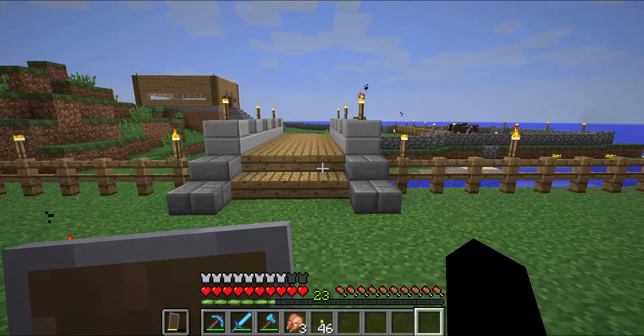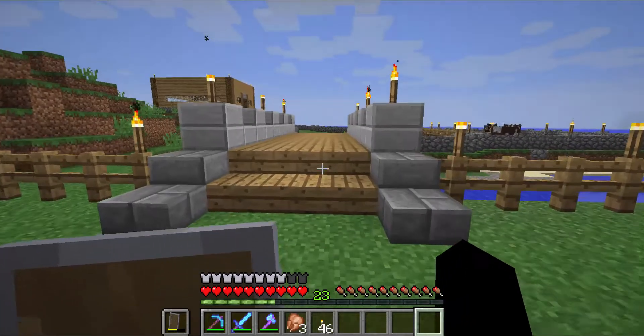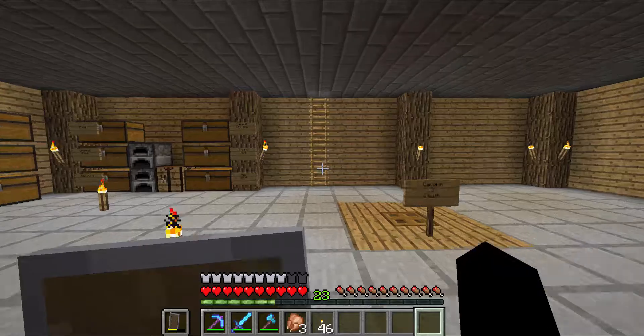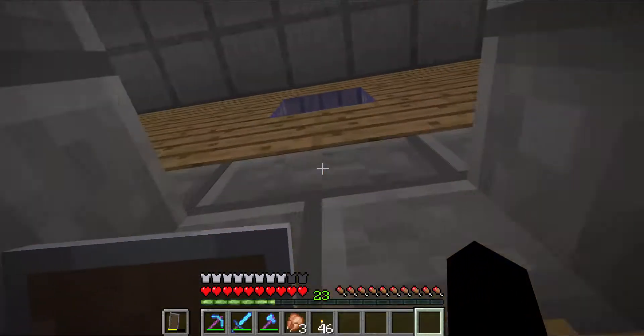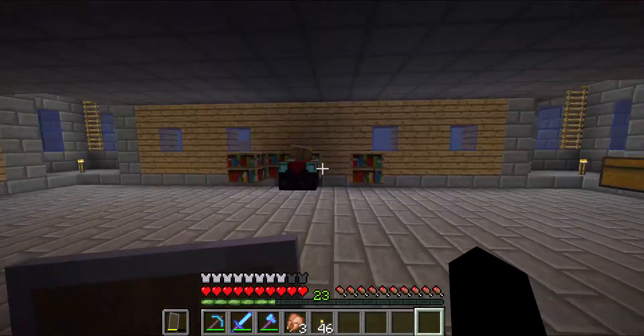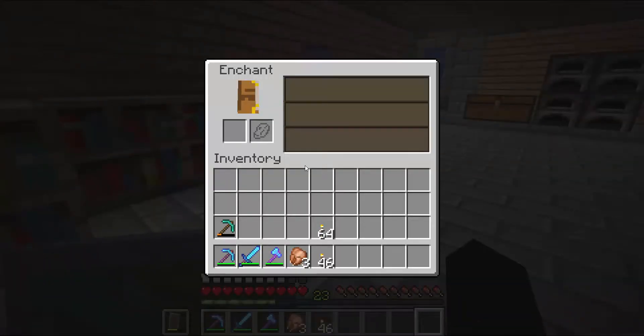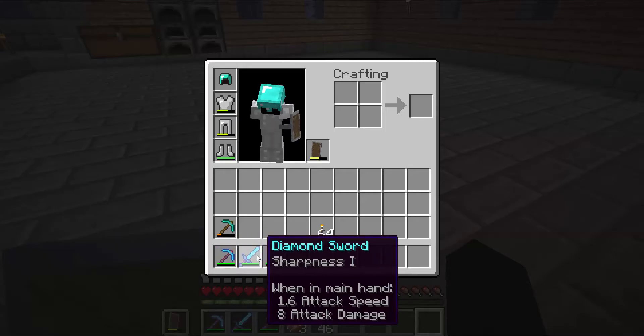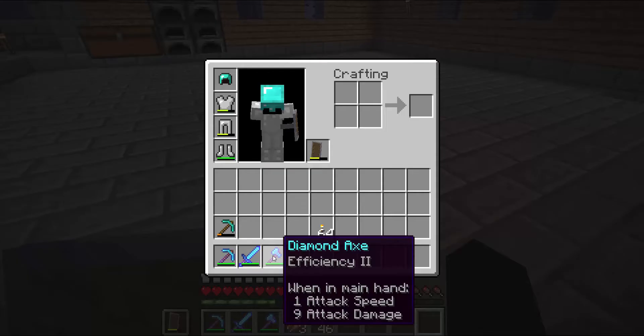This will be the last update of the video. I built my enchanting table - finally, didn't take me that long. There it is, and I managed to enchant my pickaxe with Efficiency II, my diamond sword with Sharpness I, and my diamond axe with Efficiency II.